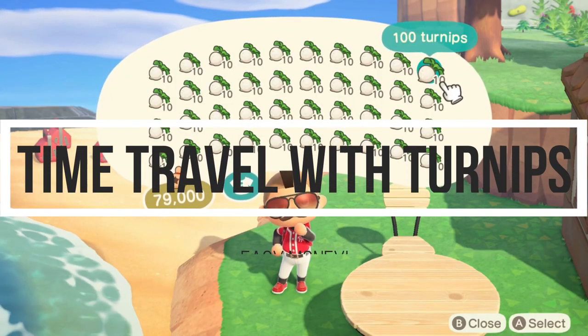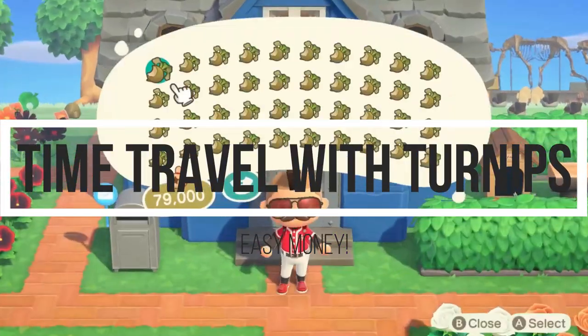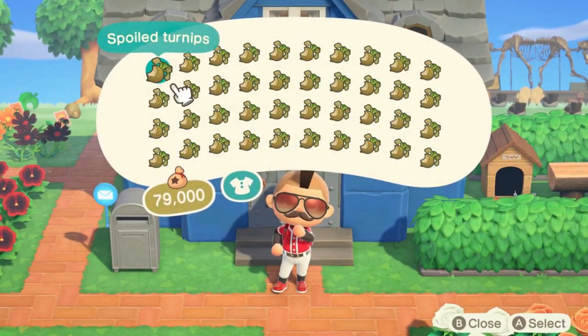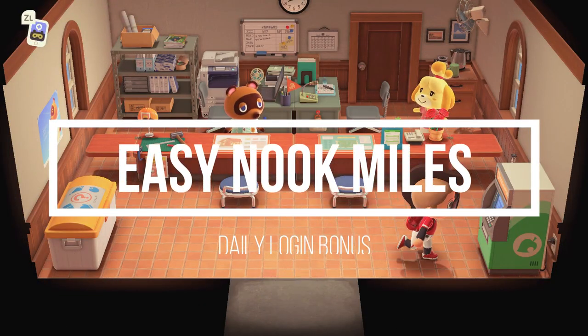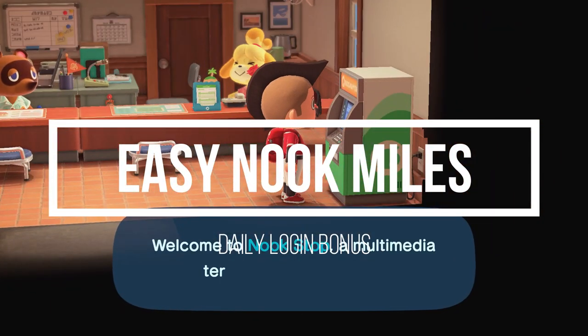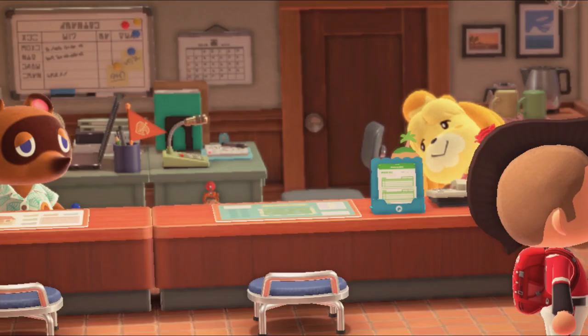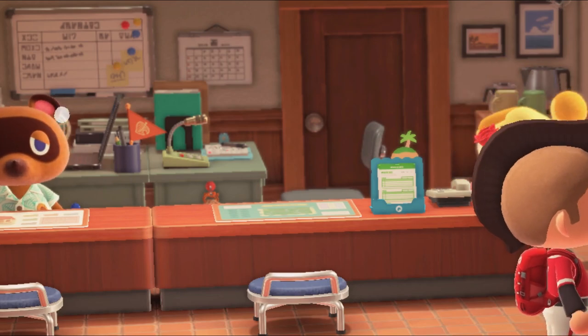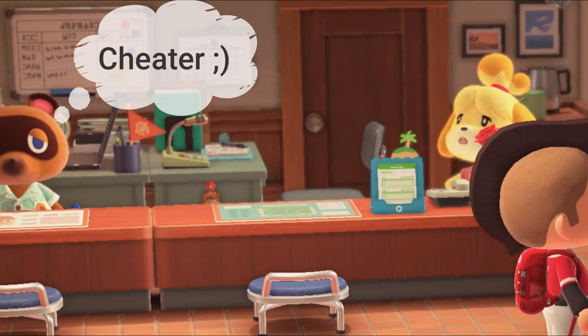You can make easy bells by selling turnips. Many people set their time to Sunday, buy turnips, and then travel to other players' islands to sell for a huge profit. You can also earn easy Nook Miles — normally as you log in you can collect additional Nook Miles from the Resident Services terminal with your daily bonus. You can continue to do this as long as you time travel in single days at a time, forward or backward.